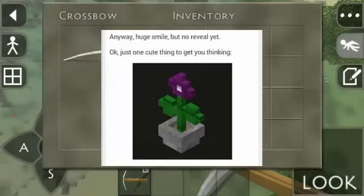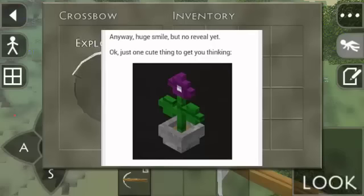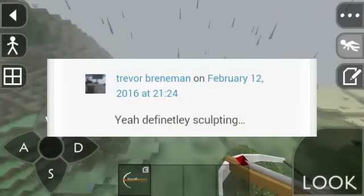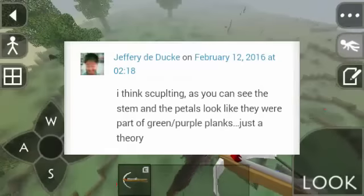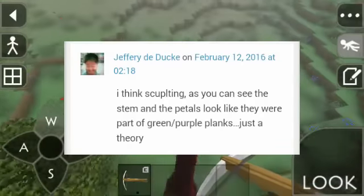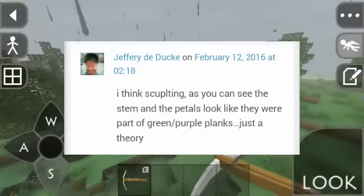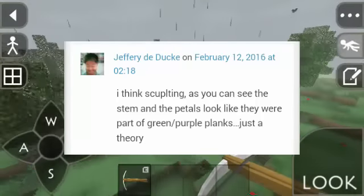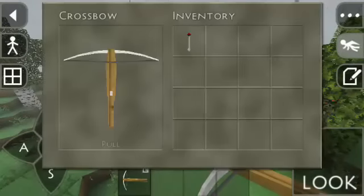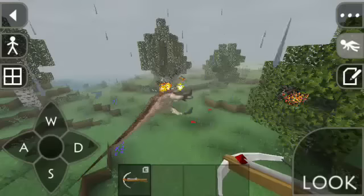In my previous update news video, I gave a theory about sculpting as the new feature that Kaalus is talking about. I'm not the only one with this idea — Trevor Brenneman commented 'definitely sculpting,' and Jeffrey the Doc said 'I think sculpting.' As you can see, the stem and the petals look like they were part of the green and purple blocks.